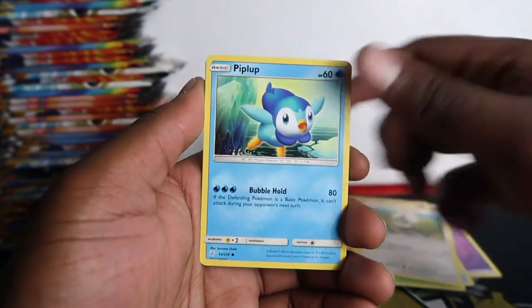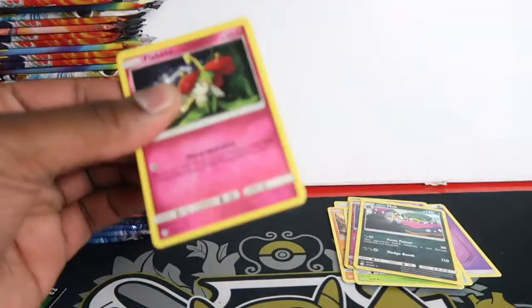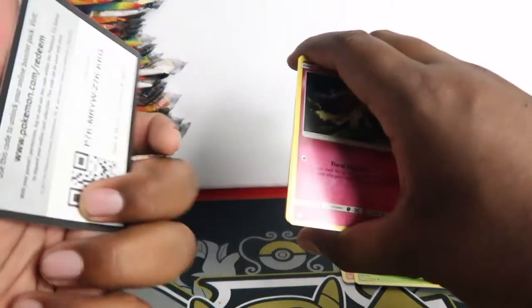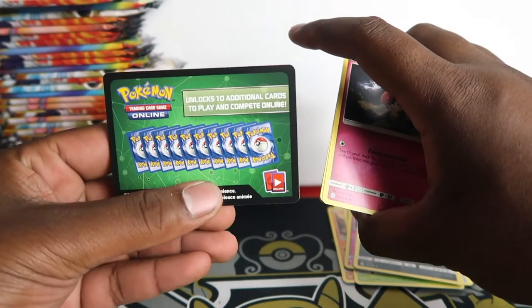Oddish, Rufflet, Piplup, Clefairy and a lot of commons - nothing in that green code, so that's a regular pack. Basically if you get a green code you can get a hit as well. That's a green code and you can kind of tell if it's an error pack because the fonts are faded and it's a different sort of green - a lighter green, not as dark as it should be.